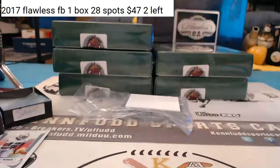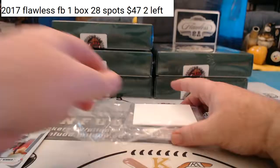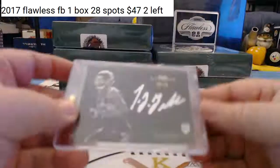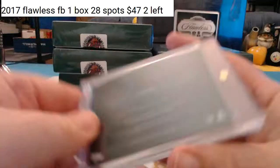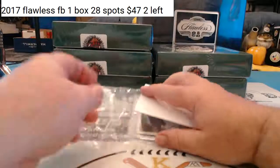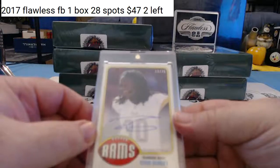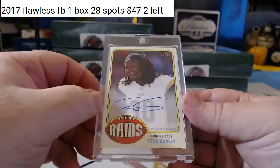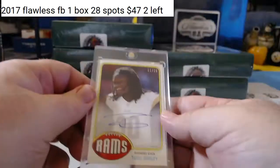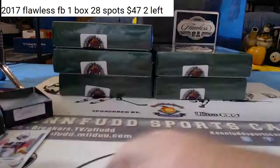First two hits coming up. For the Jaguars, 8 of 10 diamond rookie TJ Yeldon for the Jaguars — I think that's a B throw. And 11 of 25, on-card rookie autograph, Todd Gurley for the Rams. Yep, Todd Gurley rookie autograph on-card 11 of 25 for the Rams. Jeff is on the board with the first box.